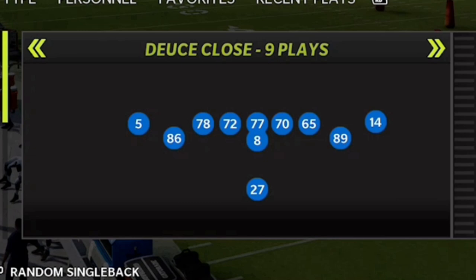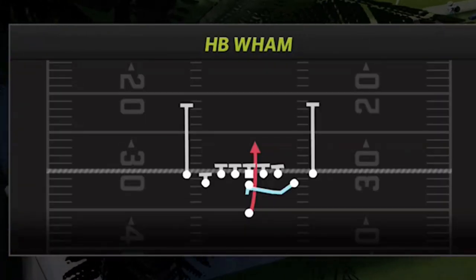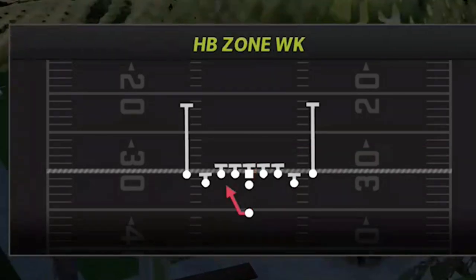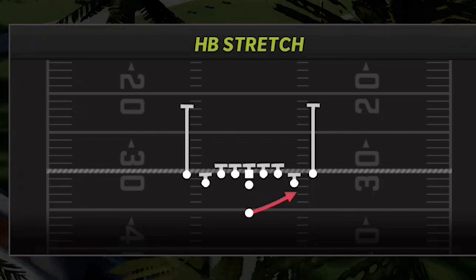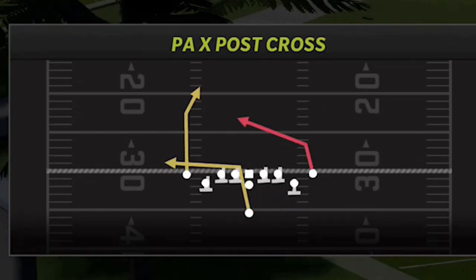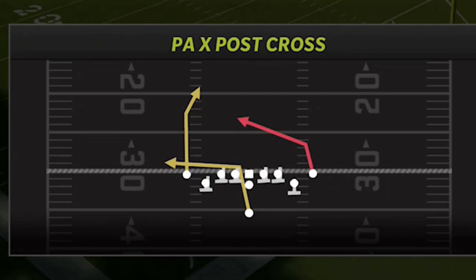The formation itself is the single back deuce close. So this will be the four plays in my audibles: the halfback wham, one of the best inside runs; the halfback zone weak, one of the best inside runs; and then the halfback stretch, which is one of the best outside runs. Those would be the three plays I would have for running. And then the PA Expos Cross — it's a one-play touchdown against every defense in the game.